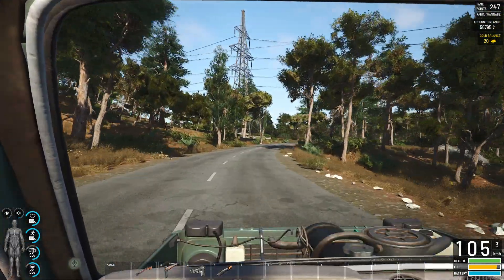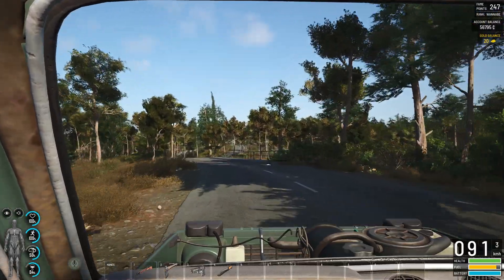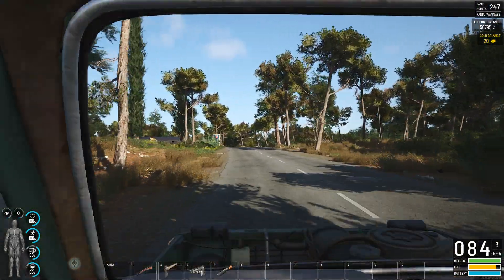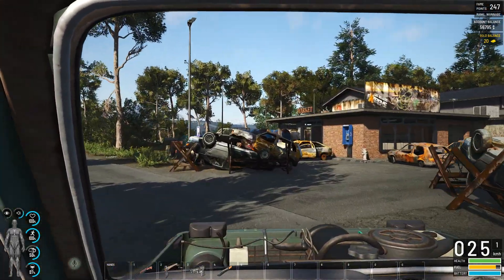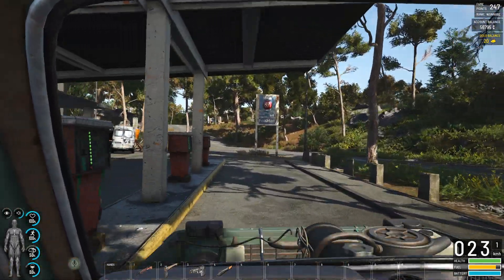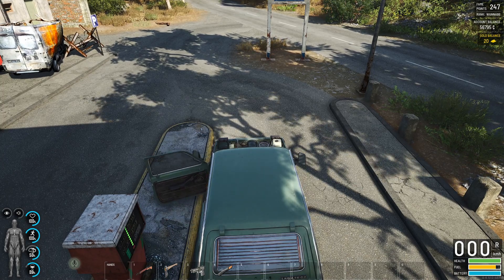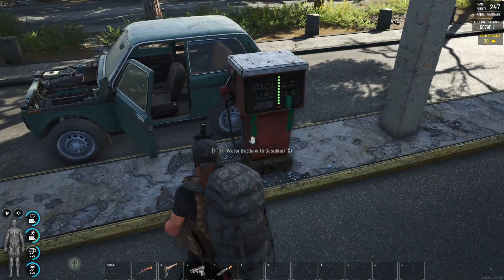I could have gone to the proper fuel point down at the marina, but this one has all sorts of technical goodies that spawn in so I like this spot. I'd imagine any gas station in-game would be very highly sought and fought over in multiplayer. My backpack just kind of spawns — yay, perfect.